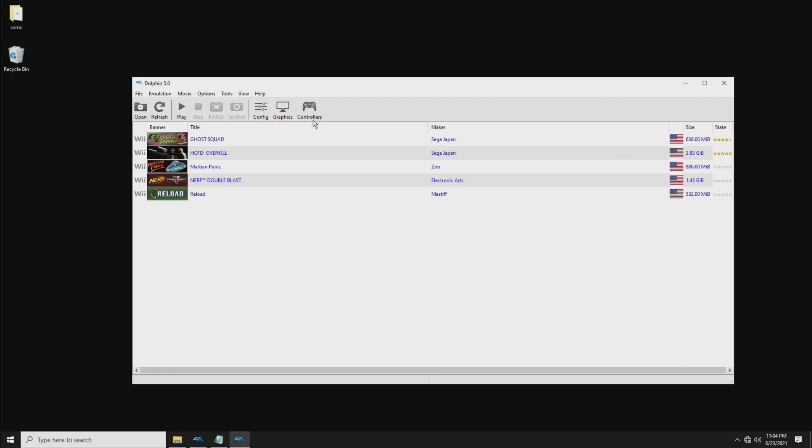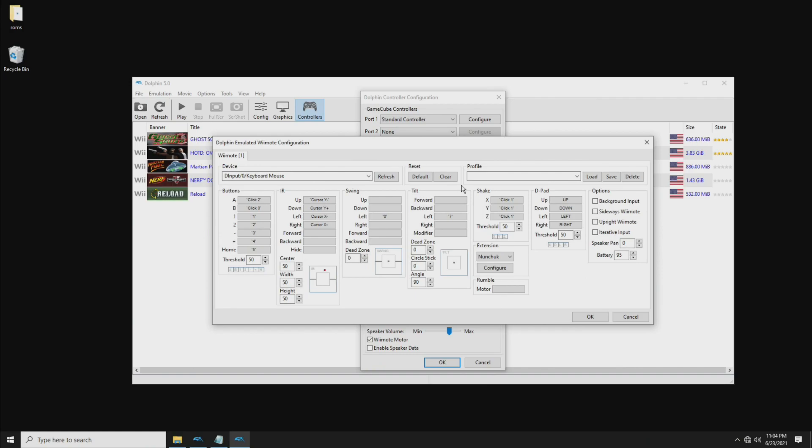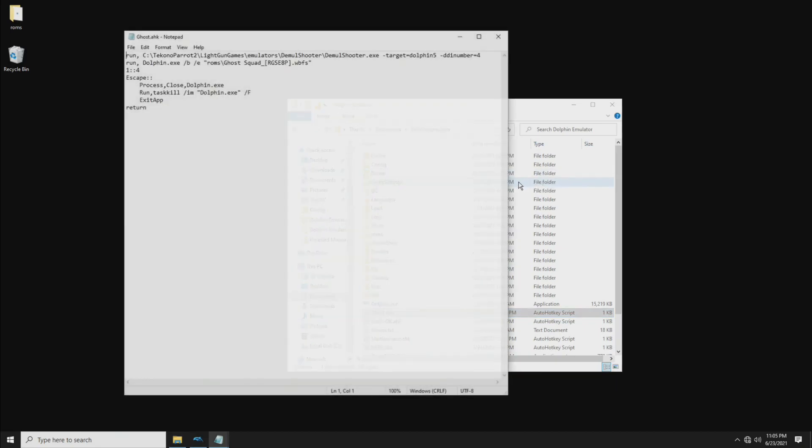The other thing to note regarding button mapping: for player one, the main three triggers are just your regular left click, middle click, and right click on the mouse, and you can map those in Dolphin like anything else. But for player two, those same three trigger and side buttons are going to be S, D, and F. S is left click, D is middle click, and F is right click. When mapping controls in Dolphin for player two, your normal trigger is S and your two side buttons are D and F.